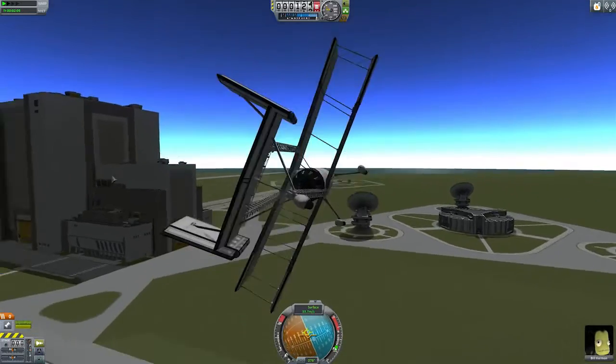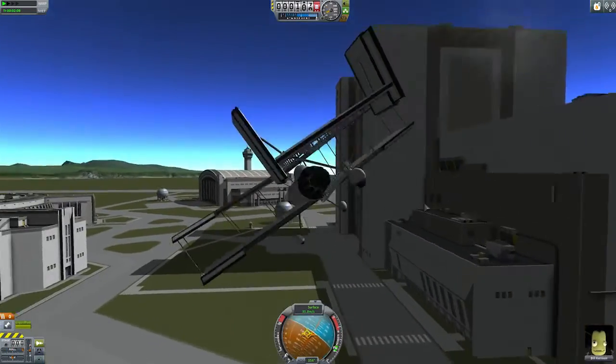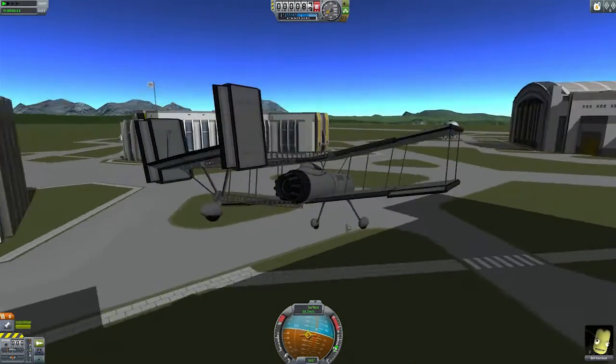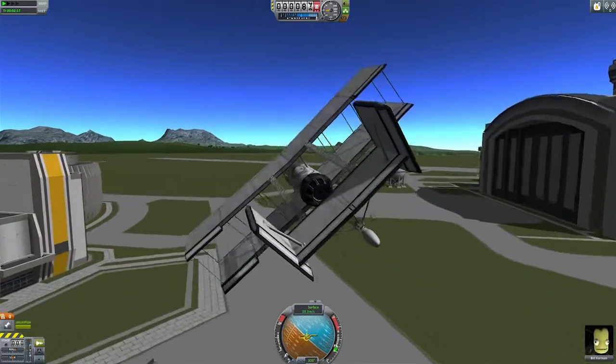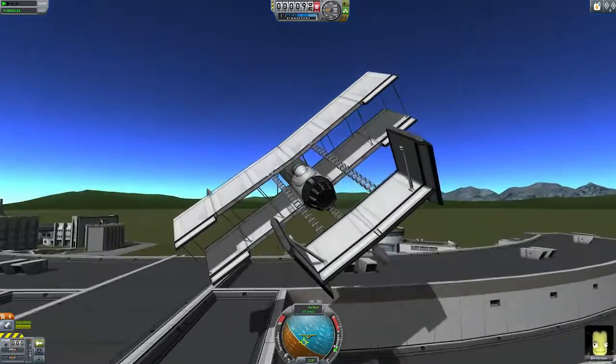We're going a bit fast, let's throttle back even more. The one advantage of building a biplane is it allows you to go so slow that any crashes you do are almost always survivable and don't destroy any parts. It also means you can land almost anywhere.